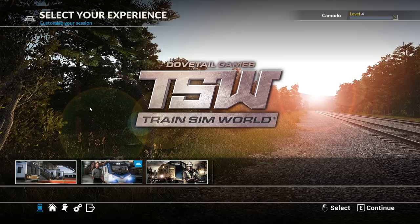Another episode of Train Sim World, and yes folks, we are back once again and we're ready to drive trains and hopefully not ruin everybody's day. Last episode we did the Long Island Railroad, and today a lot of people wanted to see the Amtrak. So we're going to do the NEC New York and then eventually I do want to move on to the CSX stuff.